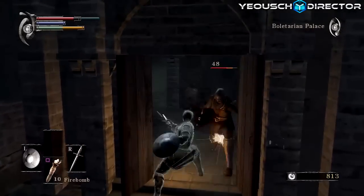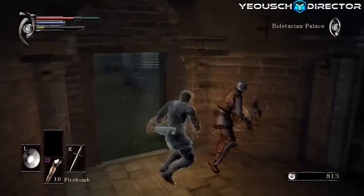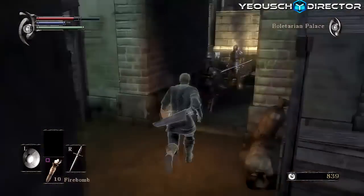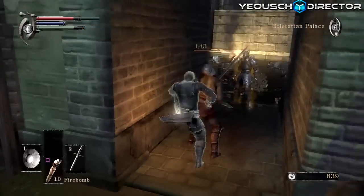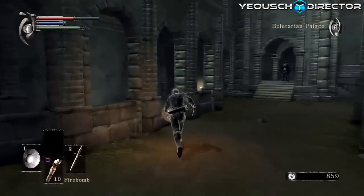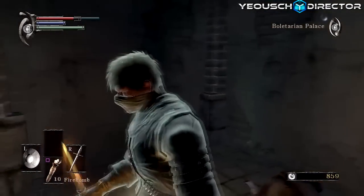There's a guy in here — go ahead and kill him and pick up this item for the key. It's what you use to go find King Doran, which will turn you more evil. Evil makes the game harder, but you get more experience, so it's your choice — it's got faults and perks.